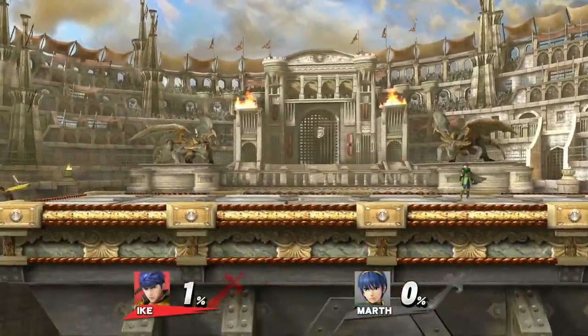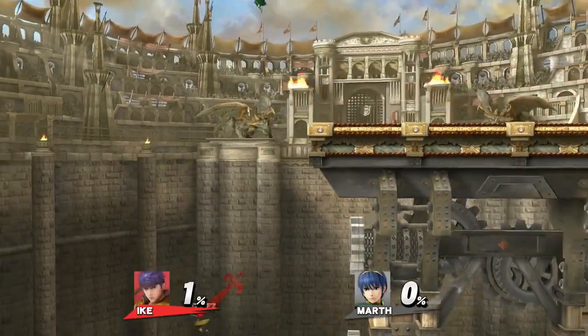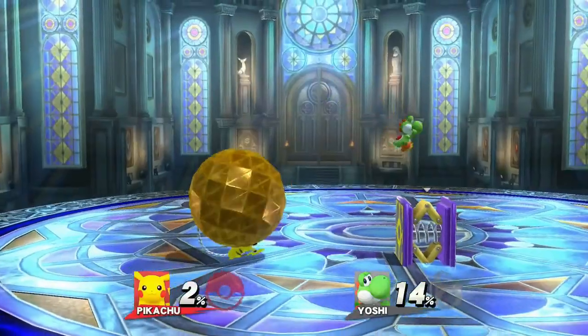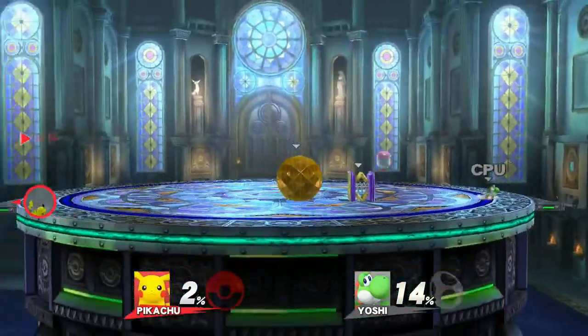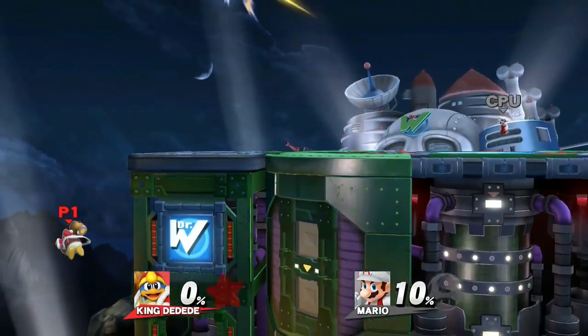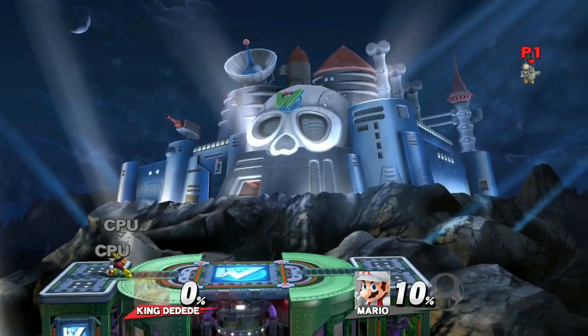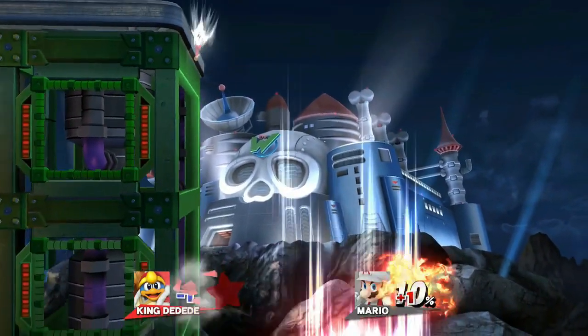Ike's side-B will pretty much guarantee your death if used over the stage — he just goes flying and there's not much you can do to save him. Either that, or I'm just bad at Smash. Generally when you're small, it's funny to see characters carry massive items and run across the stage with them. King Dedede's up-B is not too unlike Ike's if you don't cancel it — he just goes floating off the screen to his doom. The level 1 CPU actually spiked me and I legitimately could not recover.